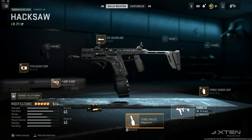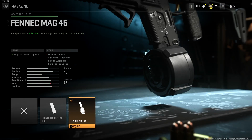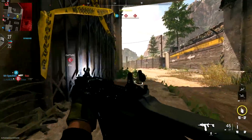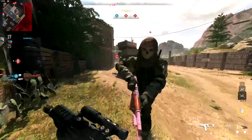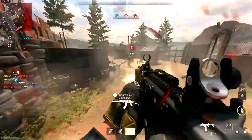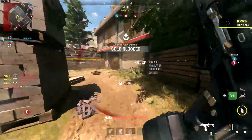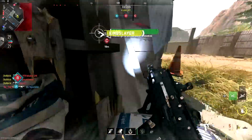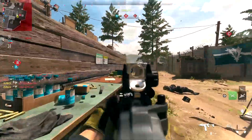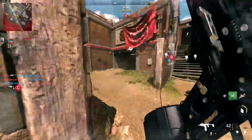Next we have the Fennec Mag 45, which literally only gives you 45 bullets — they're not more powerful, you just get more rounds in the magazine and 45 in reserve. I feel like we should have 120 in reserve, not 45, but either way we need to have it on. You do lose movement speed, ADS speed, sprint-to-fire speed, and reload quickness — it looks horrible but it's necessary.